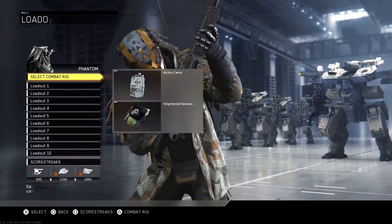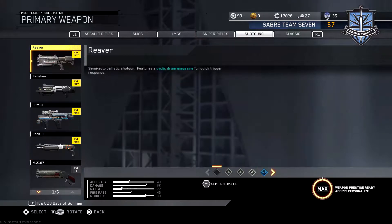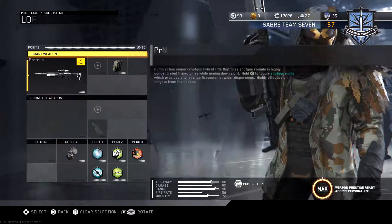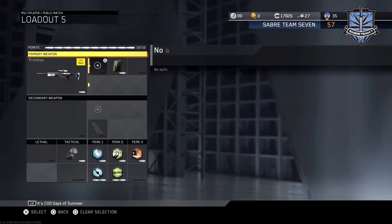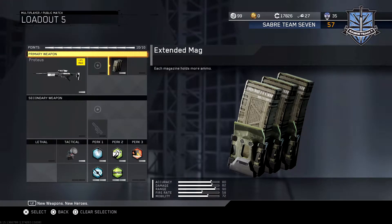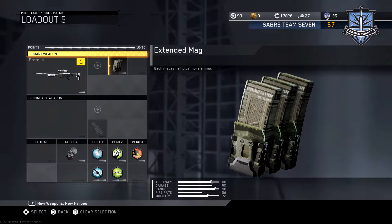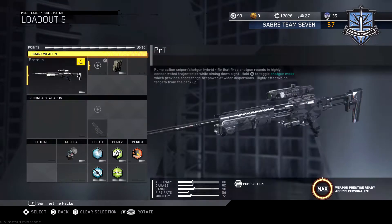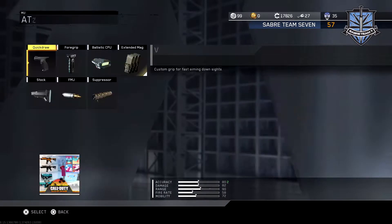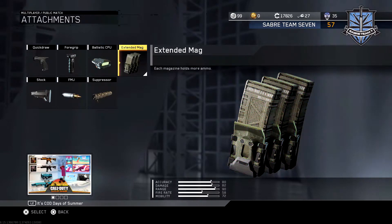Today we're gonna be taking a look at the new sniper, the Protus. They also added in another sniper the Trek 50 and another shotgun the M2187, which is like the Models from MW2. This is the class I'm gonna be using today — extended mags — because this gun basically has aimbot. I don't know how this gun got into the game, but as long as you see them and you shoot, you're gonna get the kill. I got a five-man with one shot with this gun.